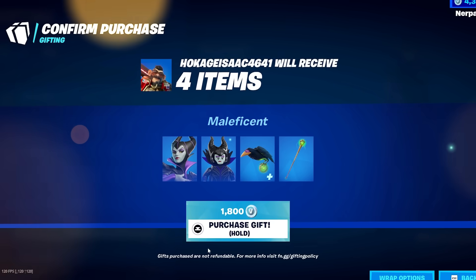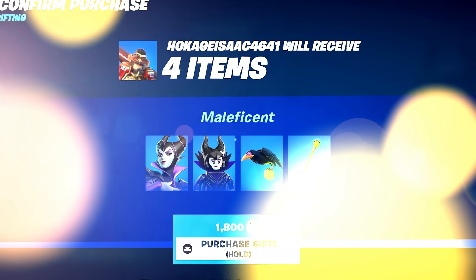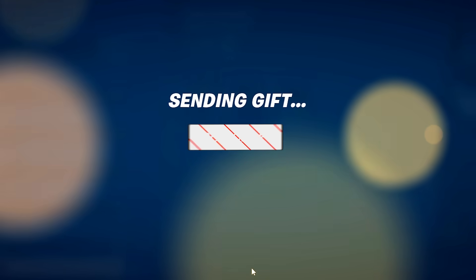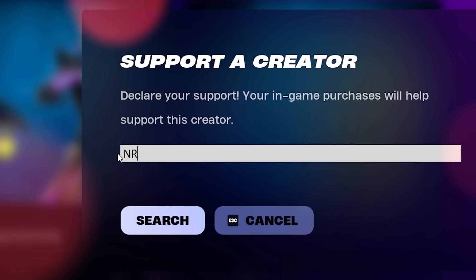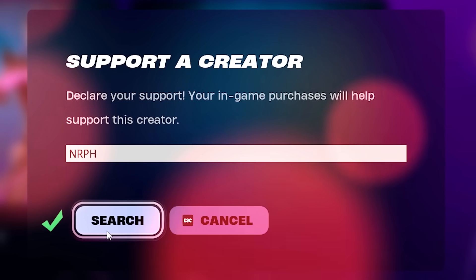And if you want to be gifted the new OG2 Pass or any new skins dropping into the shop, all you have to do is drop a like, make sure you are subscribed to the channel with notifications turned on, and leave your epic usernames down in the comments below. A big shout out to everyone using code NRPH in the item shop — you guys are legends, so thank you so much.